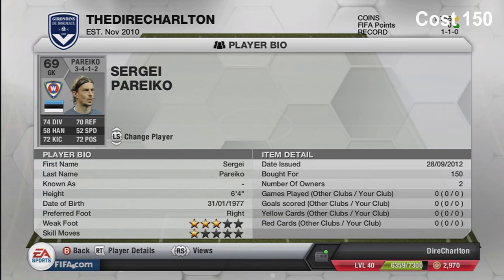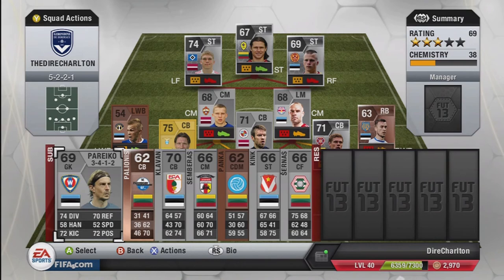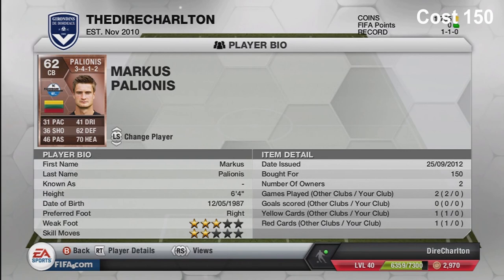Now let's go to the bench quickly. First is Sergei Pegorov - plays in the Polish league, 150 coins, Estonian. He's getting old and his reflexes aren't really that good, which makes him a downfall - I'd rather have the other goalkeeper playing for my team.